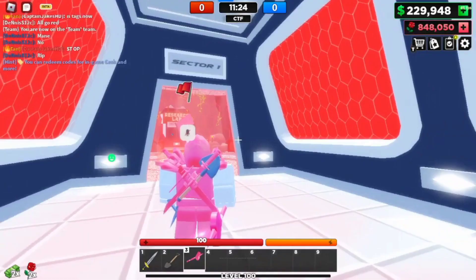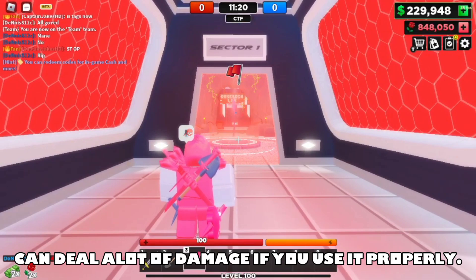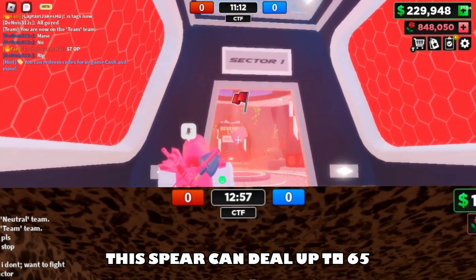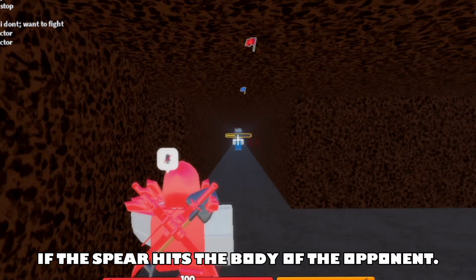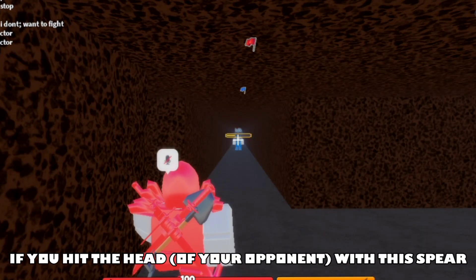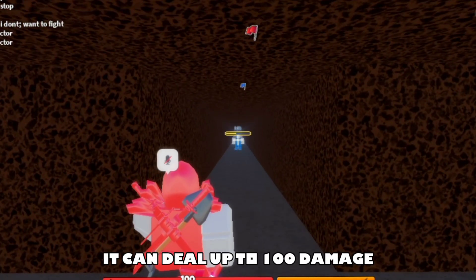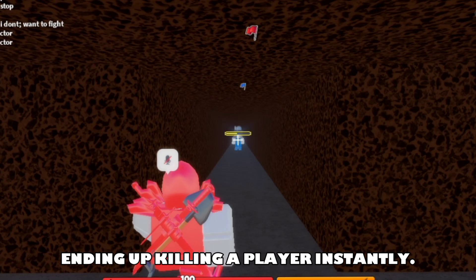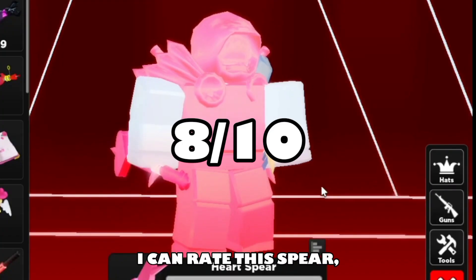Let's start with the Heart Spear. This little spear I'm throwing right now can deal a lot of damage if you use it properly. This spear can deal up to 65 damage if the spear hits the body, and if you hit the head with this spear, it can deal up to 100 damage and end up killing a player instantly. I'd rate this spear 8 out of 10.